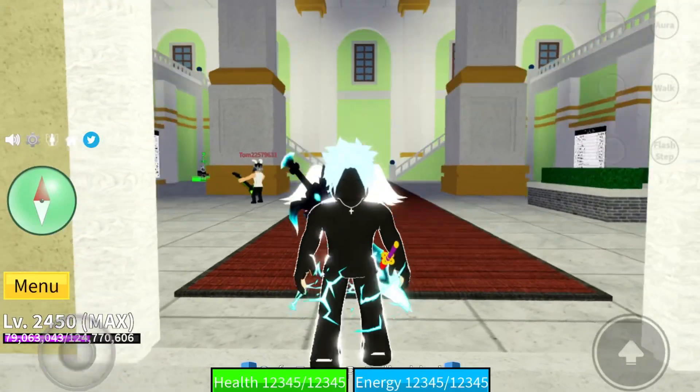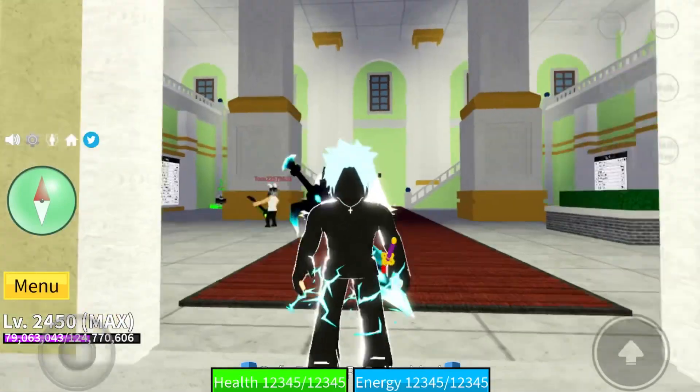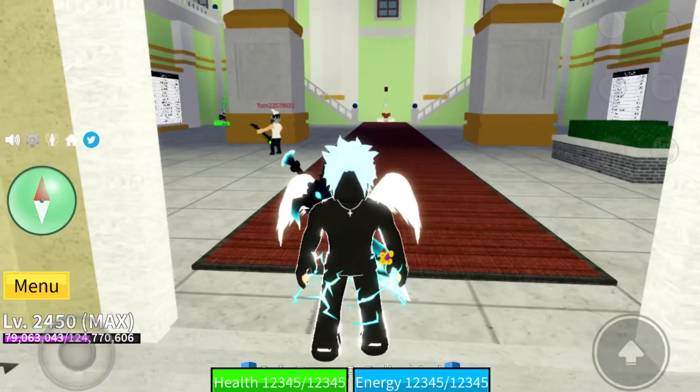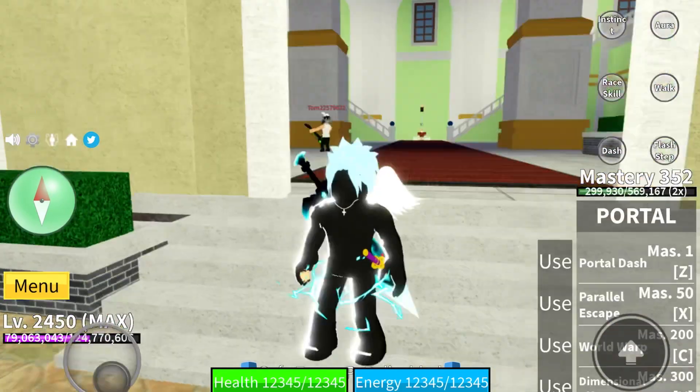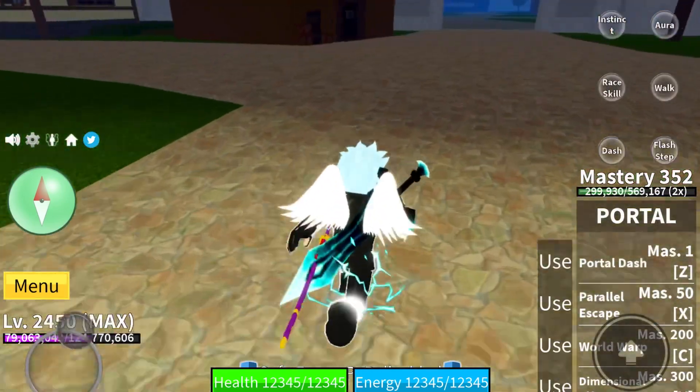Hi guys, welcome back to another video. Today I'll be showing you how to get to Shida. It's pretty simple. The first step is to spawn Rip Indra and go to Hydra Island. Once you do that, I'm going to show you where the candles are.